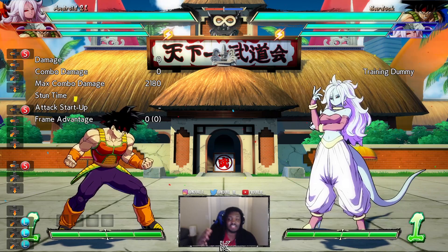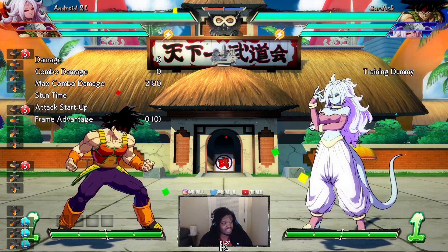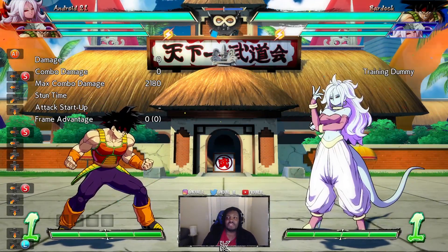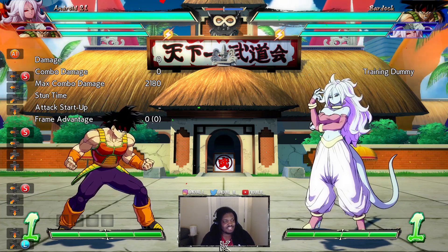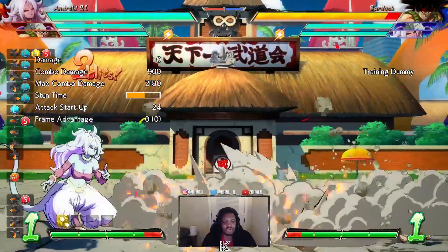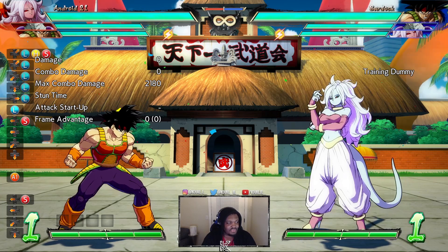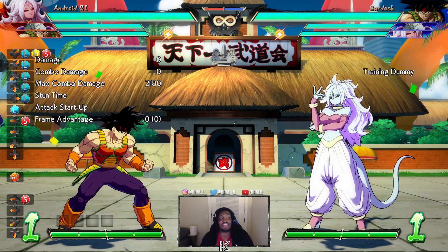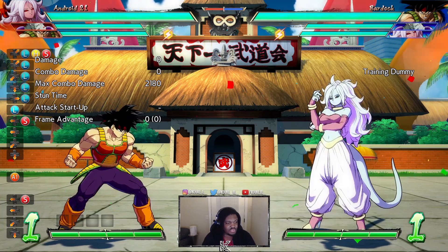Frieza assist turns out to be the best for this because it's tall enough to hit uptech — it actually hits all the immediate techs: uptech, in place, and back, if they do not delay tech. It turns it into a 50/50 and you don't need a lot of block stun. Frieza is a 23 block-stun assist and I'm still able to get the 50/50 as long as I call my assist correctly. What matters is whether your assist hits the tech options. Frieza hits everything. Beams are not going to hit uptech, so you'd call the beam, then react and press JL to jail them to the ground out of the uptech.